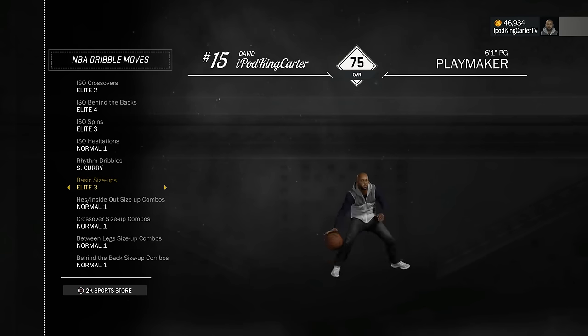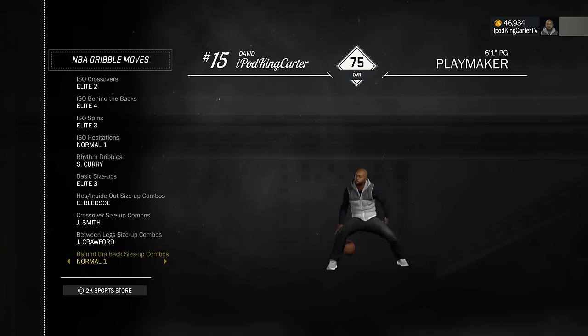For basic size-ups I have normal one but elite three is so much faster - that hop, that space getter right there is where it's gonna be at. I went with Eric Bledsoe for inside-out size-up combo - I'll probably switch it up but for right now it's Bledsoe. Crossover size-up combo I went with JR - the space he gets is insane. Between the legs size-up combo I had to go with Jamal Crawford because of that move that looks like the old Kobe or Michael Jordan joint. My behind-the-back size-up is also Jamal Crawford - one of the craziest moves in the game.